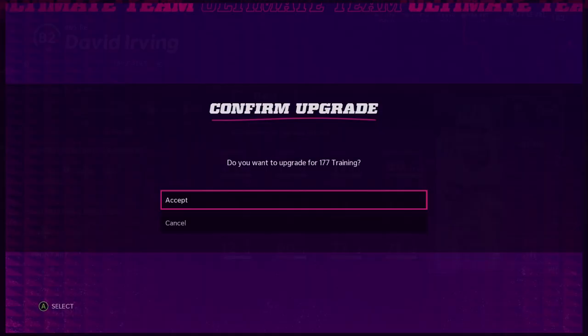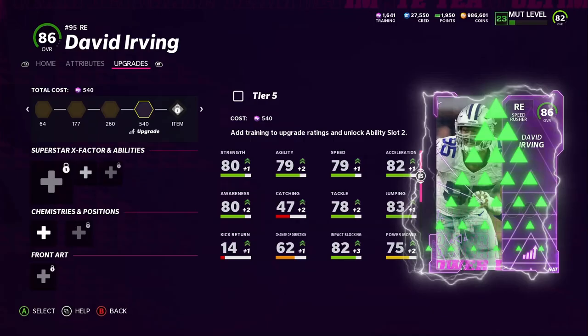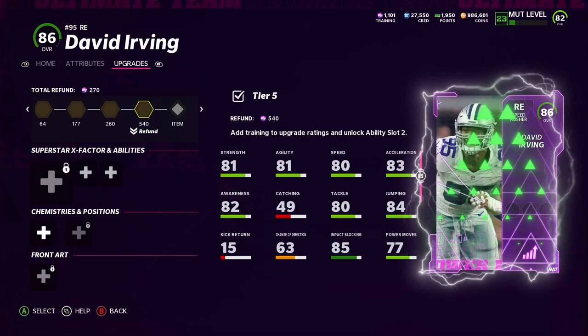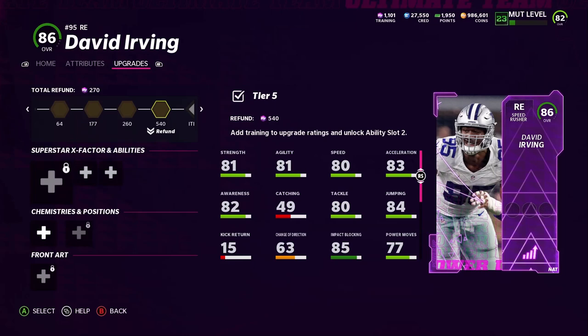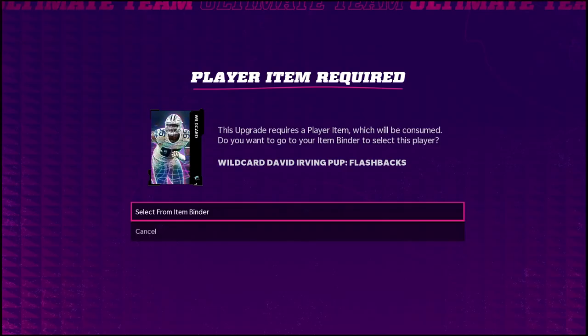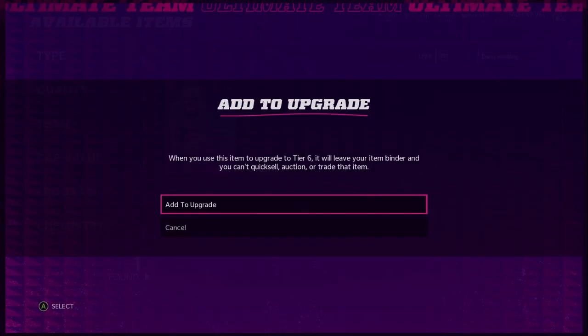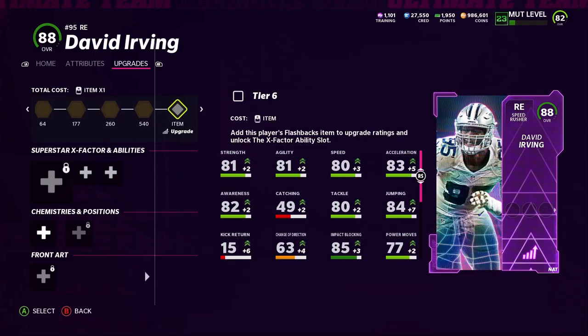Anyway, let's go ahead and start powering him up. Just so you guys know, it tells you how much it costs to power him up right there. It was like a thousand and ten or something like that to fully power him up. Before I powered him up it said it, and now it's showing the refund. So before you power him up, it does tell you how much you need — it's like a thousand something. That's why I got a thousand left.